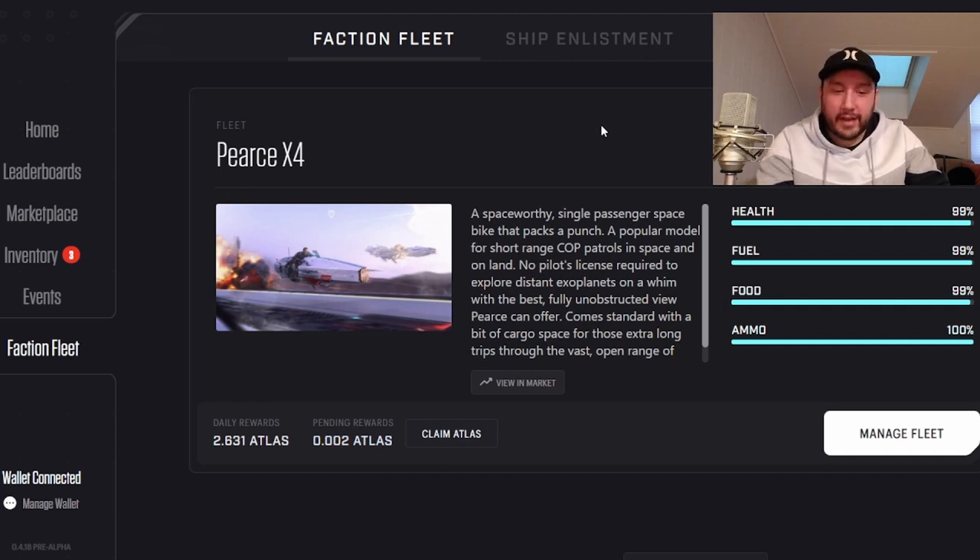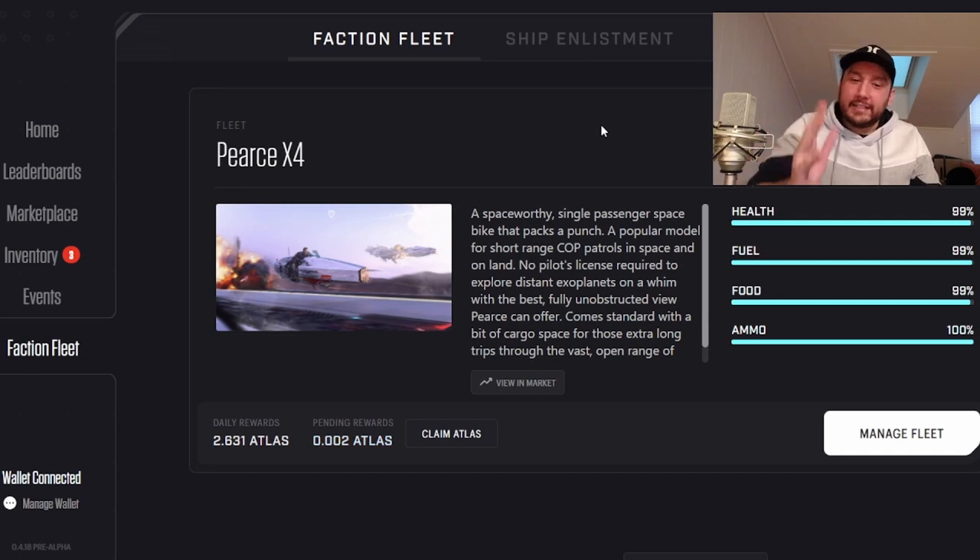That's how you enlist a ship into your faction, and this adds to the total faction numbers as well. I recommend reading the Fleet Briefing first — see the story, see where we are at this point in time. Once some of your ships start earning Atlas, the Faction Fleet tab is right there whenever you need to manage your fleet.